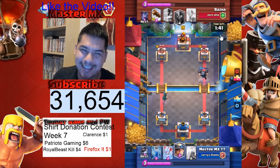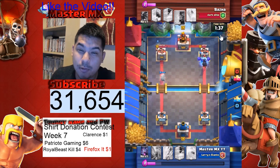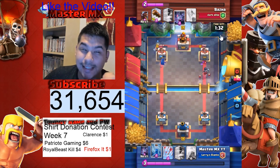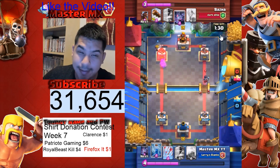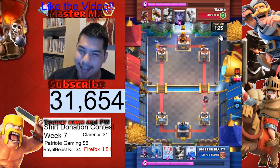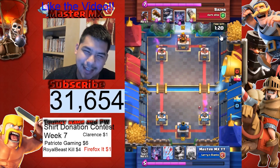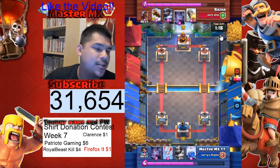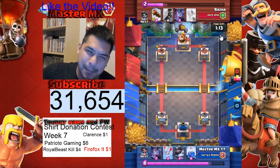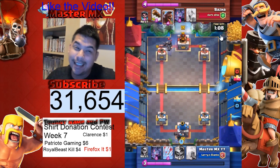I'm using the Mega Knight because he's got his special hop ability — he's almost exactly like the Bandit, except when he's in the air he still gets hit. As long as he doesn't touch your tower, he doesn't damage it. I've also learned about the Miner — love using him on the side, just go over there, pick at towers on his own. If you have too much elixir, go ahead and drop him.